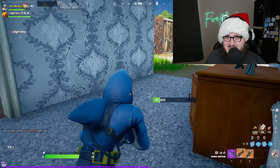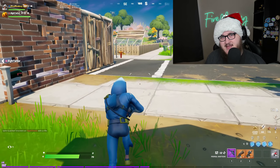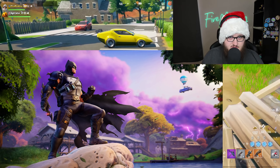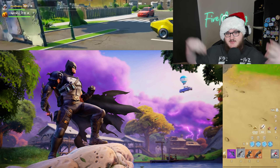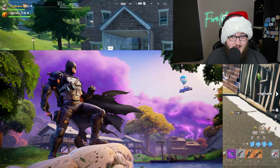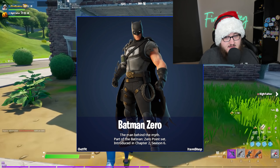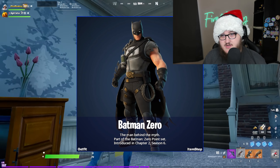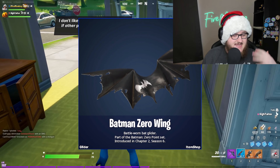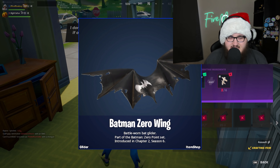Starting with the Batman Zero bundle. It includes the Batman from Zero loading screen, which I'll pop on screen in big resolution so you can see everything. We also have the Batman Zero outfit, the Batman Zero Wing glider, the Battle Worn Cape, and finally the Grappling Axe pickaxe.